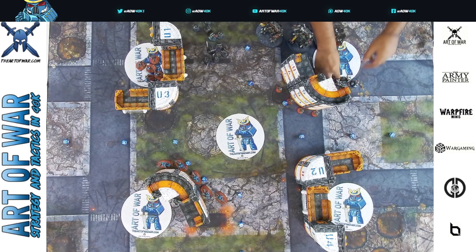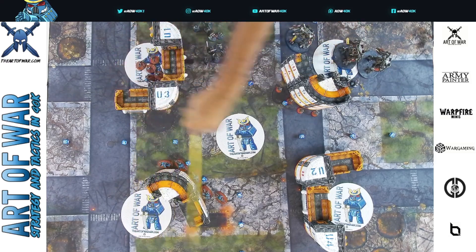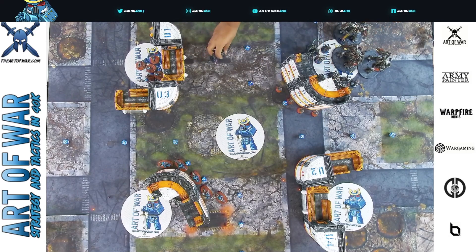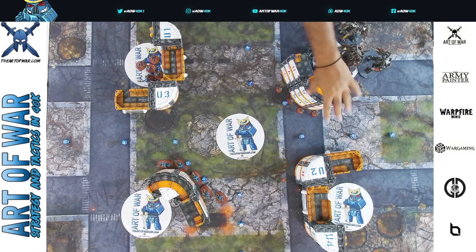It is definitely possible to do turn one charges in this mission. If you want to turn into Dawn of War as the first player, you have a lot of agency. But if you push everything forward, your opponent has a very easy-to-fortify spot — they can bring stuff down from behind a wall. You're probably in the open unless you have good line-of-sight blockers. And your opponent can always just abandon that flank and react over to the other side where your flank is weak.